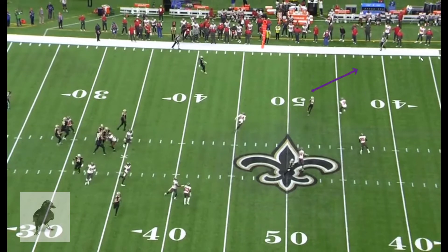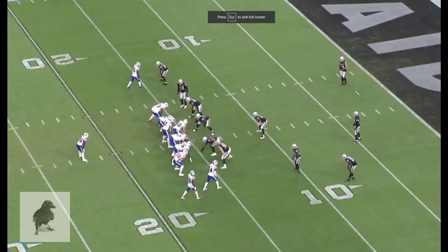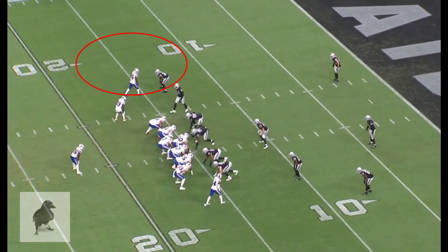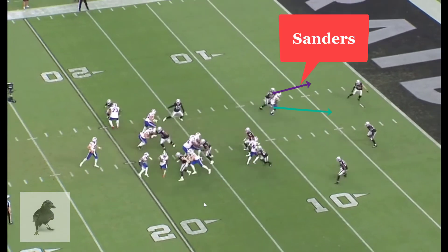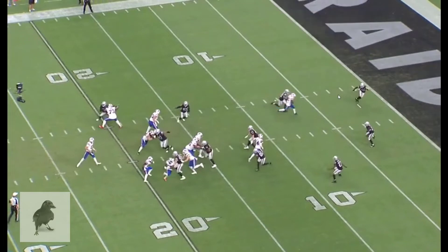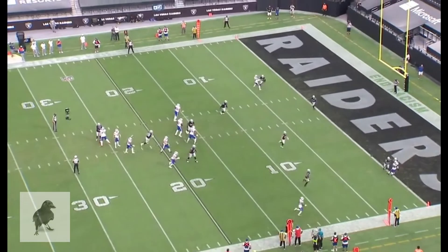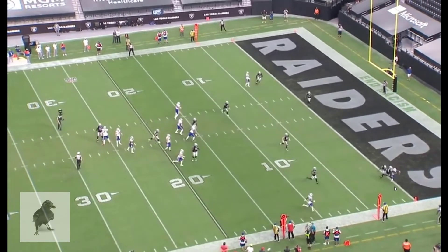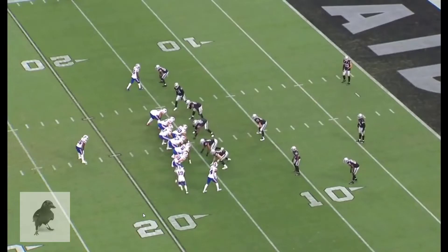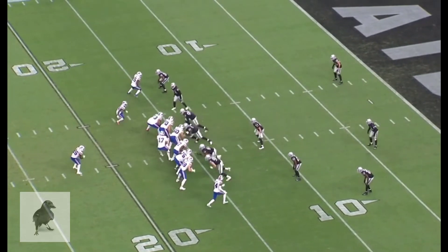Sanders would be able to continue running, get up the sideline, and probably get outside the safety. Here's John Brown on an over route at the top of the screen, working across the field to the right. He doesn't get nearly the separation that Sanders got — but because Josh Allen has a laser, he can put that ball exactly where it needs to be in tight coverage, and Brown makes the catch.